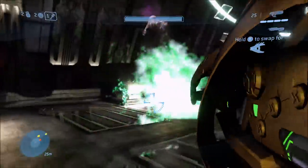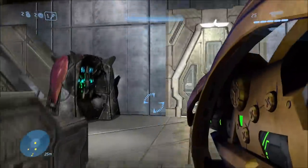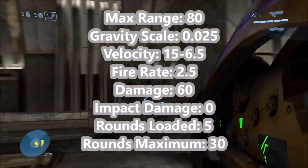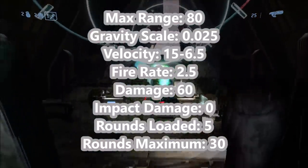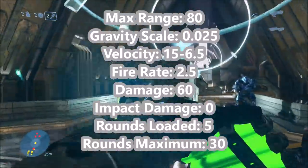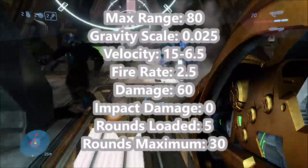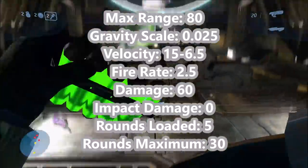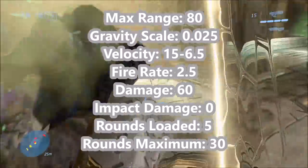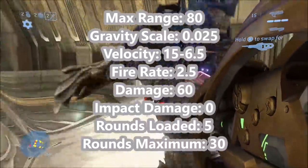Visually, Halo 3's fuel rod gun looks pretty similar to Halo 2's, which is typical of many Halo 3 weapons. Stats-wise it's also quite similar to Halo 2's in many ways. Max range is also 80, gravity scale is the same so it arcs about the same amount, and velocity still starts at 15 and slows to 6.5 over time. Fire rate is also 2.5, but damage is reduced — now 60 points of explosion damage.